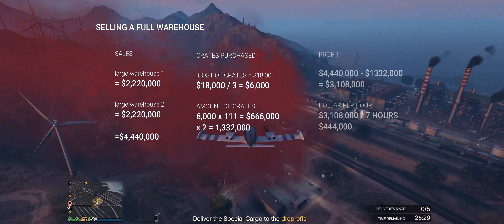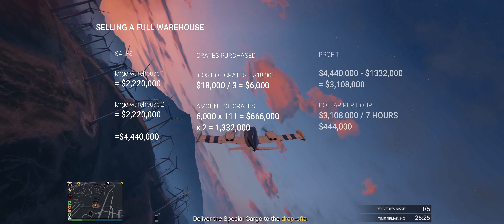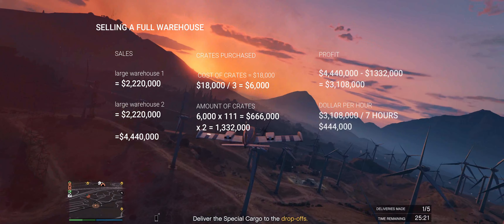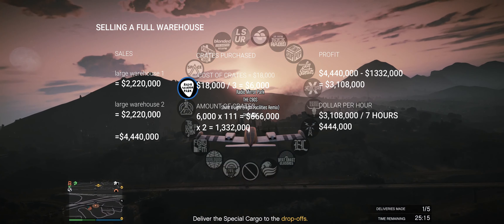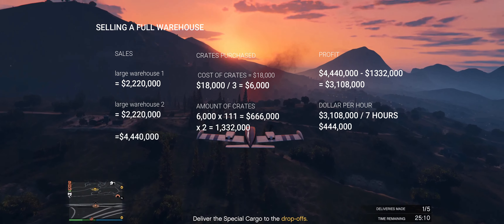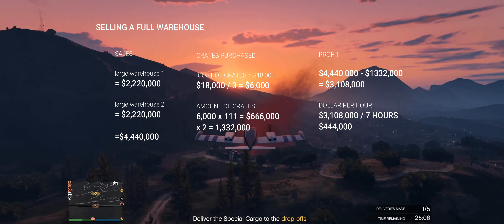For me this took seven hours to collect all of the crates, and after selling all of my stock I made four hundred and forty-four thousand dollars per hour. This seems like a good amount, but as we saw from import/export which beats this easily — we made five hundred thousand dollars in just one hour. That's one hour's work and you've already made more money per hour than you have worrying about these crates, so it's just not worth it.